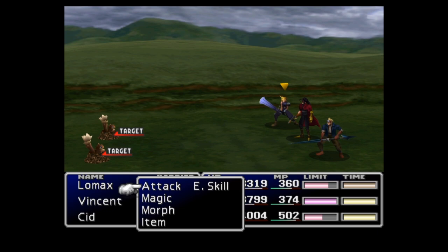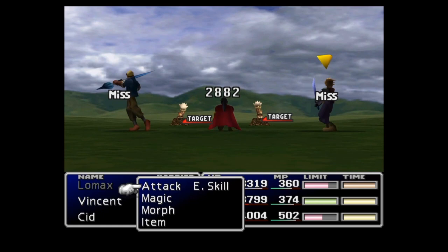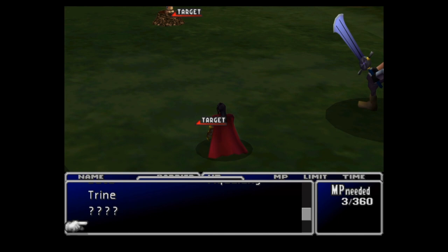One other alternative is to use L4 Suicide. This only works if your opponent has a level that is a multiple of four. You can learn this enemy skill from Mu near the Chocobo Ranch area. This skill only works on a select few enemies, but when it does it will instantly diminish their health to almost nothing.